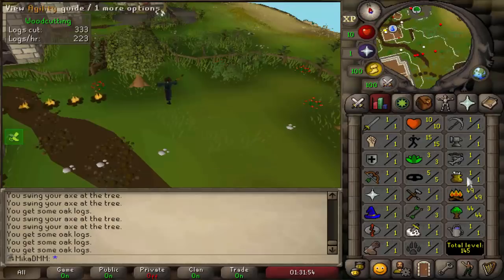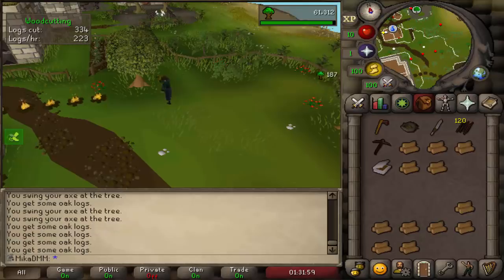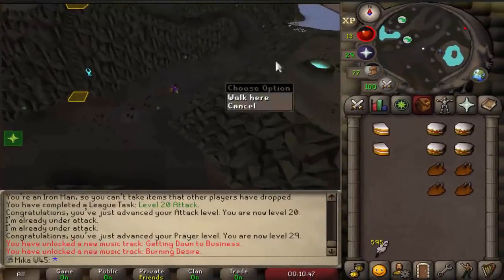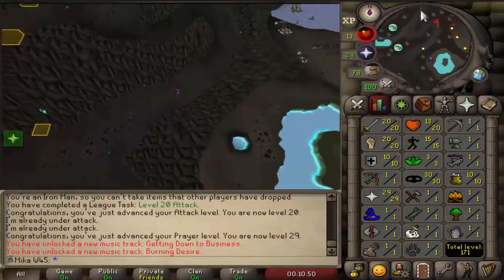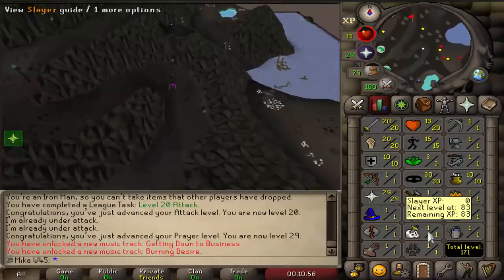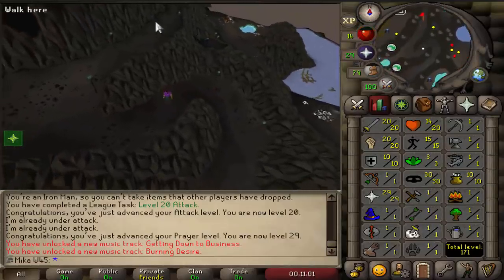While I've been chopping trees and training Firemaking trying to get 50, I also started my second account — the Slayer-only account. I chose the prayer relic on that one because it'll be more beneficial for what I want to do. We're at the point where we're taking our first Slayer task from Konar, and hopefully we get lucky.